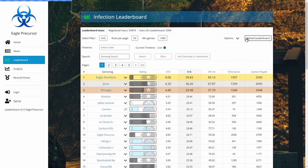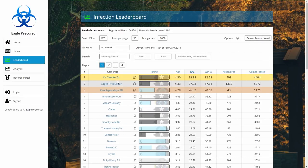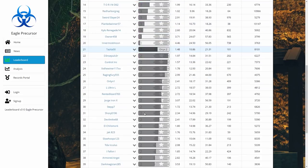Leaderboard timeline is one of my favorite features — you can go back in time to see old leaderboards. If I go right back to February 5th when I first made the leaderboard, you can see Peach Parsley was apparently number three. The leaderboard looks really different because there were only 190 people compared to now being about 60,000.